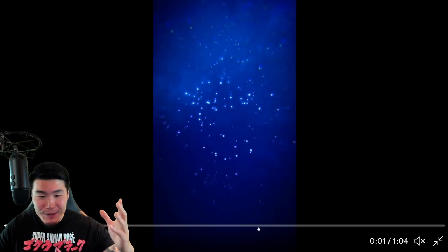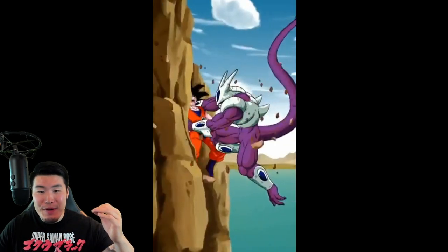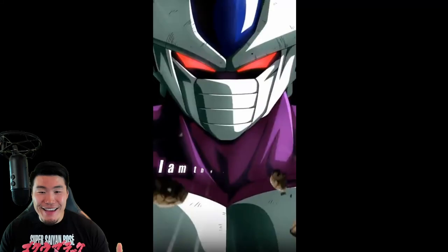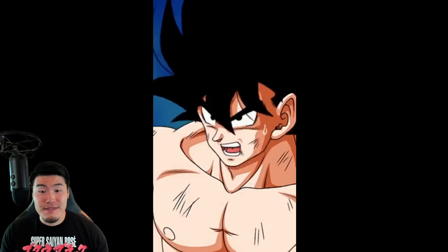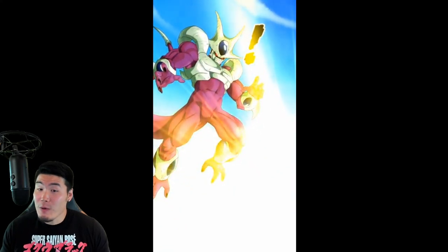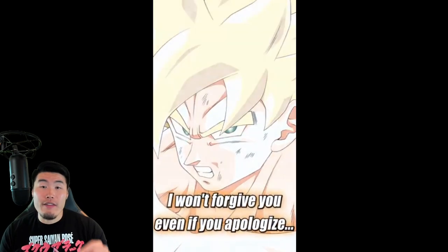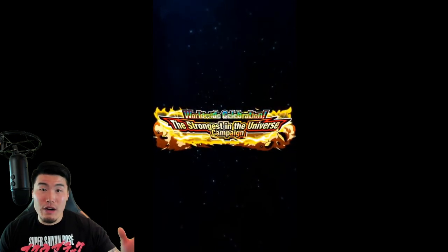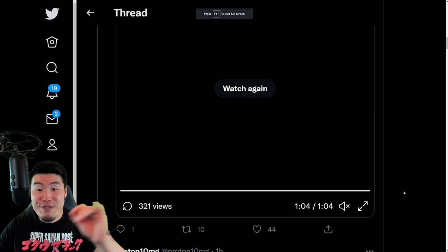So there you go. Obviously, we just got a little preview right here for the animations for the LR Final Form Cooler and Super Saiyan Goku. It's not much, but I like what I see. And speaking of preview, we do also have the official arts now for the TURs, SSR TURs, and LRs in a separate video that was posted on the JP Dokkan page. So we'll check that out in a bit. But that was pretty dope. So that is the preview movie.